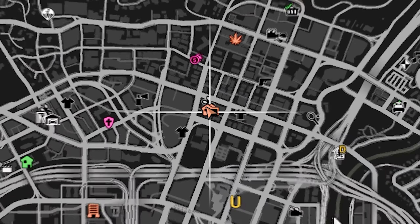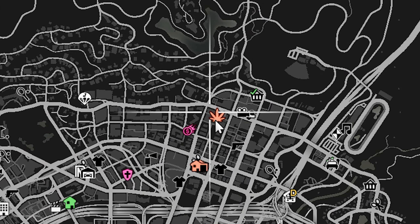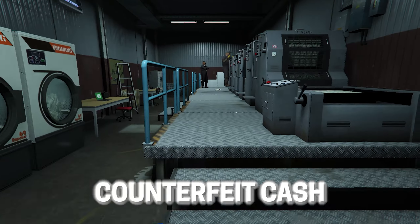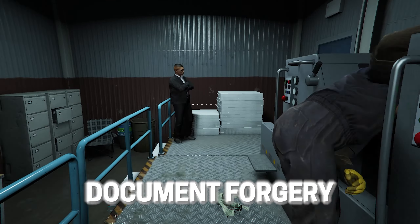Open up your map and you will see your clubhouse marked with its icon. Once you're inside, go into the room where you will find the laptop to buy the MC businesses. Access the laptop and on the left side you will see the categories for the businesses. In total we have 5 MC businesses: the Weed Lockup, Meth Lab, Counterfeit Cash, Green Farm, and the Document Forgery.